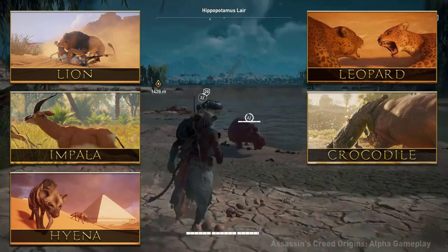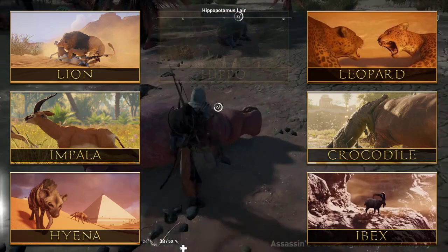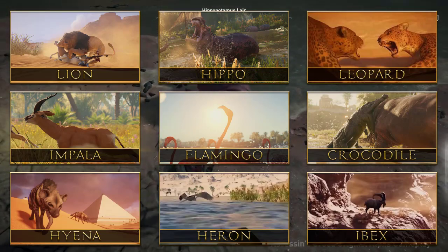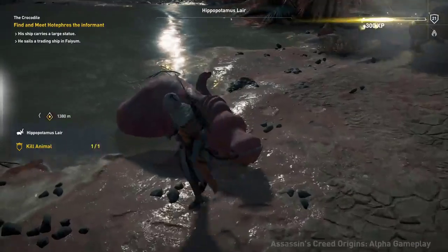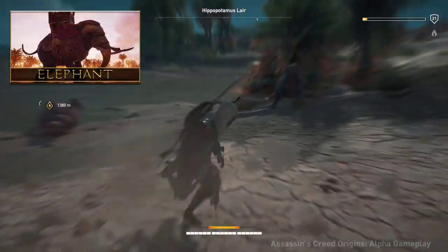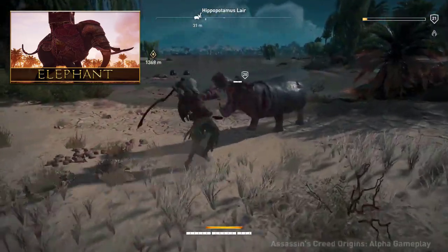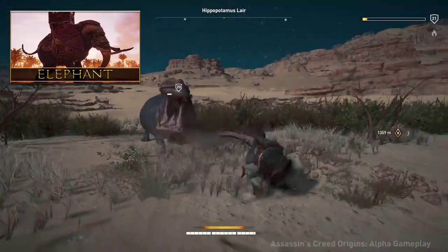Hyenas, leopards, and crocodiles will all hunt and eat animals like ibexes, which are essentially goats, as well as hippos, flamingos, herons, and pelicans. The hippos and crocodiles are water-based animals and you will be able to fight them underwater. There will also be elephants — more specifically, war elephants — so they'll probably see some use, though we haven't seen too much of this. These will probably be both wild and domestic, as we see in a picture with one carrying a large shuttle-like structure.